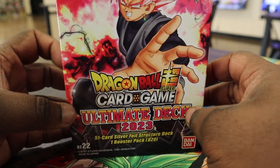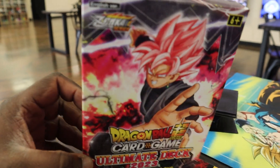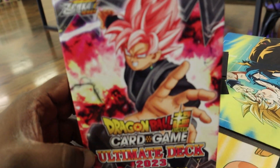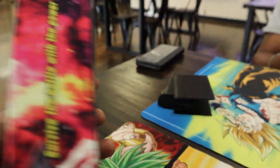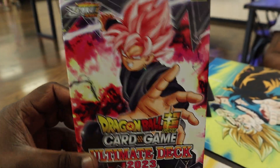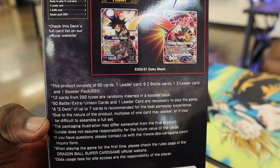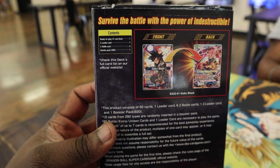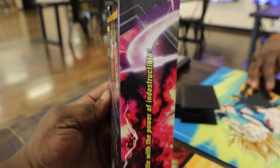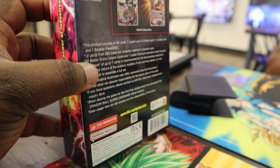Alright guys, got your Ultimate Deck Goku Black. I want to do a quick box opening — everybody knows what's in the box itself but I just want to show you the contents. You got the Goku Black side right there, this is the back. It comes with the deck and one Set 20 pack, so hopefully you get lucky with that. Let's go ahead and open it up real quick.